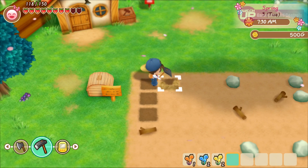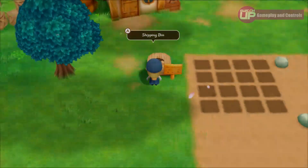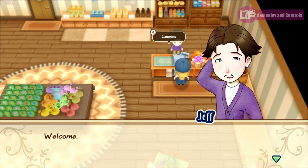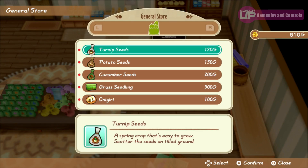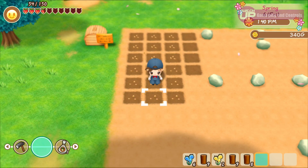You will find there are a few bits early on that you can sell, such as grapes or honey, and you sell these by putting them into the shipping box. This will give you enough money to go and buy seeds from the general store in town. After a few cycles of doing this, you will have a modest source of income and start your journey to becoming a successful farmer.